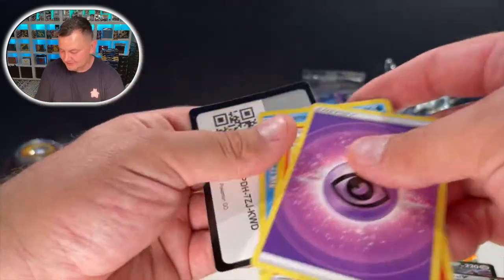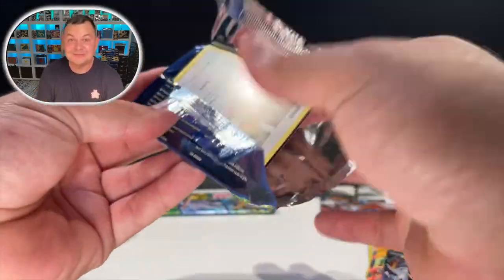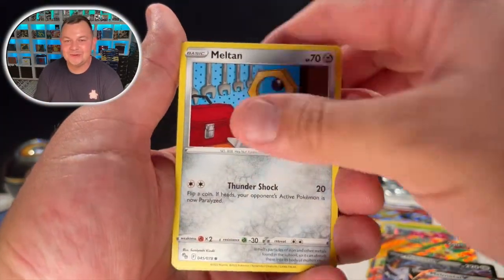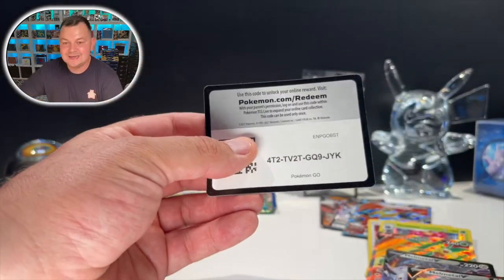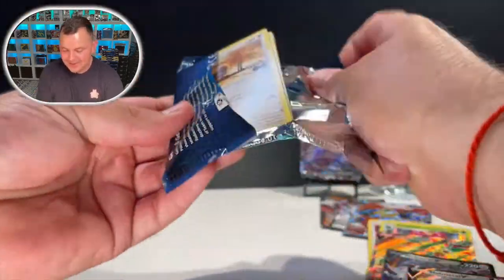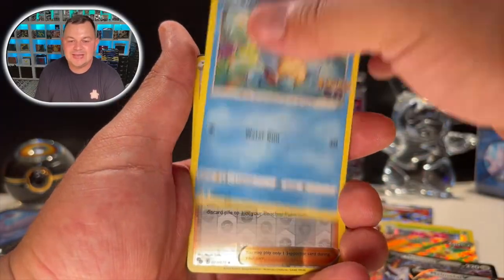All right, let's keep it going, let's see if we can get another one. We got our Pikachu — can't forget about Pikachu! Two more packs — can we get something good besides a Melmetal? Squirtle, Meltan, Spinarak... we got Tyranitar and another Snorlax.